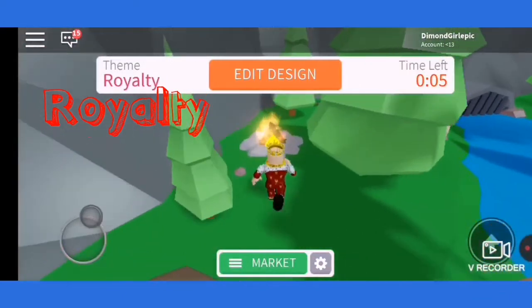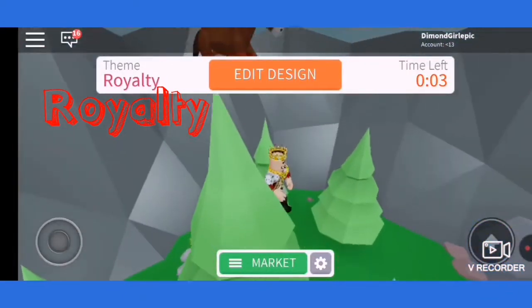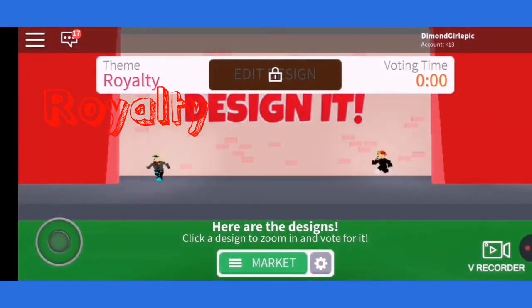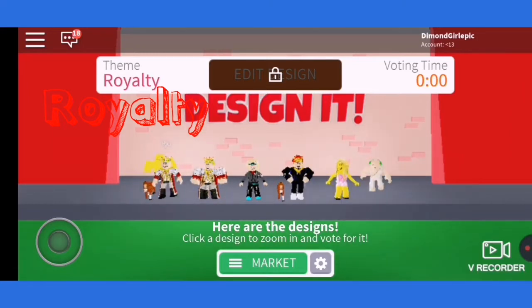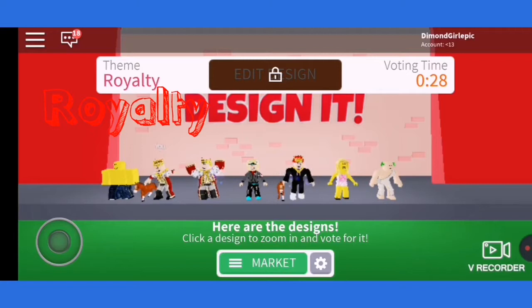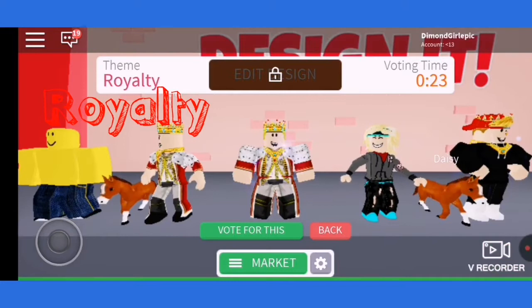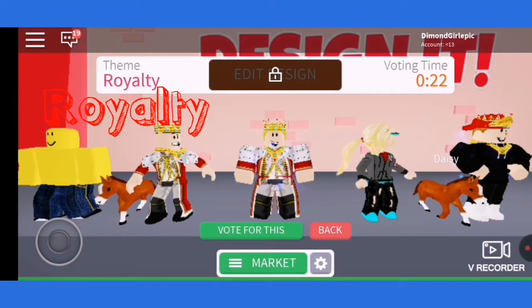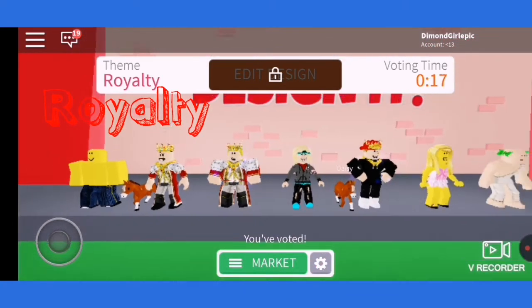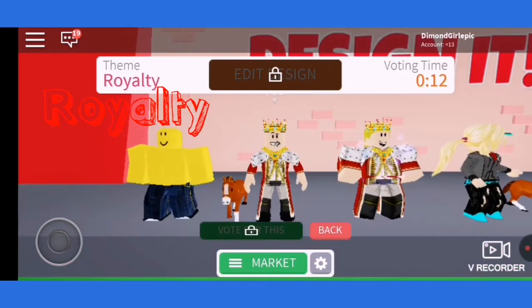Got five more seconds left and the voting begins. Okay, let's look at the designs. I'll tap to emote and let's see. Honestly I think this one — it's kinda the same as me. This I like. I'm gonna vote for this one. And that's me.